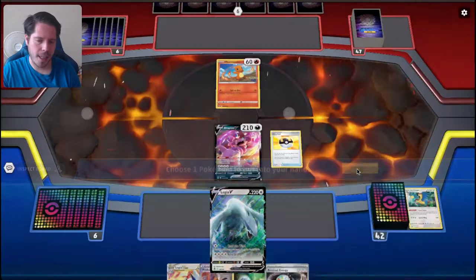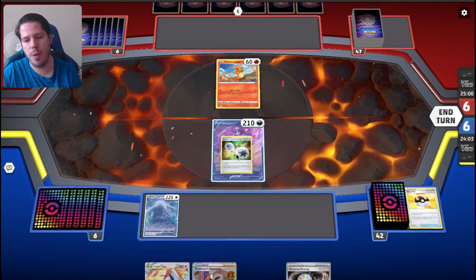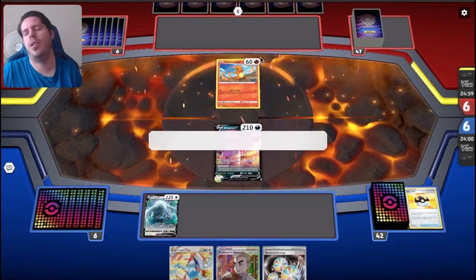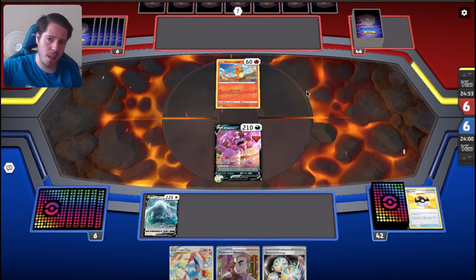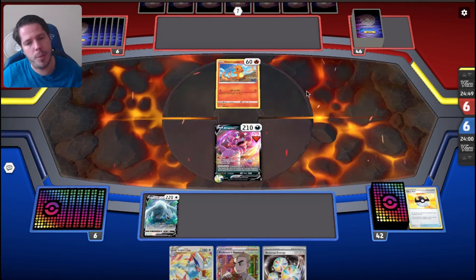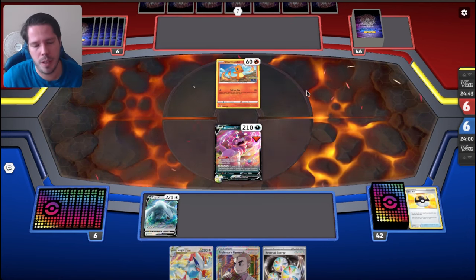The main thing I don't like about this hand is the fact that I have my Reversal Energy right here. I think against Charizard decks, this deck having the possibility to go behind in prizes and then bench a Luxray, search for Reversal, Boss KO Pidgeot is a really powerful strategy. So I'm not a big fan of losing that Reversal Energy.